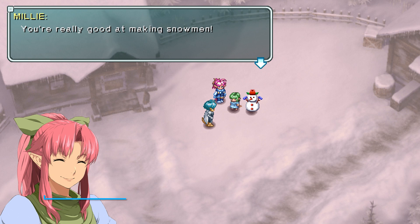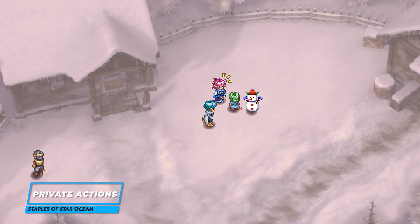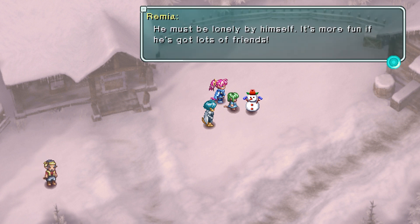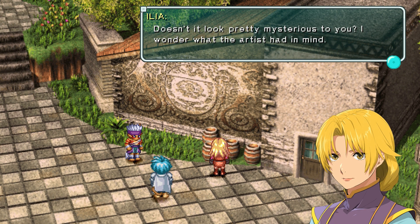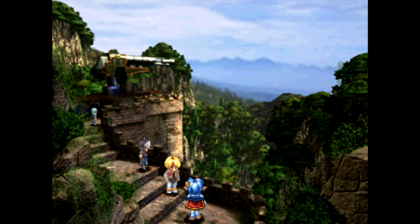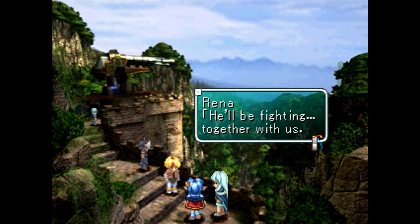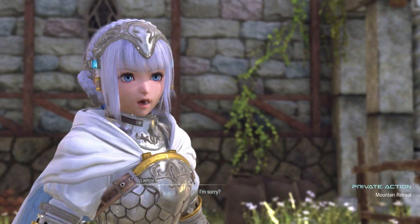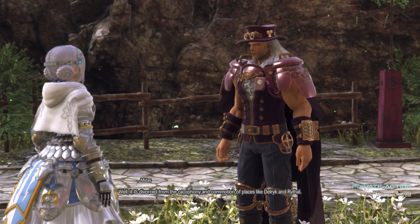Private Actions, or PAs, are a recurring feature in the Star Ocean series. They refer to usually entirely optional scenes between your party that will trigger in different situations, such as being in a certain location at the right time. Viewing PAs will not only give further insight into each character, but it will also adjust their affinity level, often leading to extra endings. The way PAs are activated differs in each game, but something that remains consistent is that viewing them all is very difficult without a guide. Star Ocean 2, for instance, has over 80 endings based on your affinity with your party. Private Actions have been a staple of the Star Ocean series since day one, and it doesn't look like this is going to change any time soon.